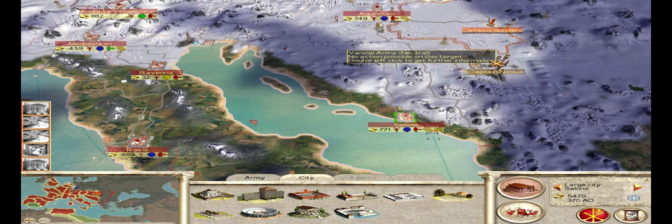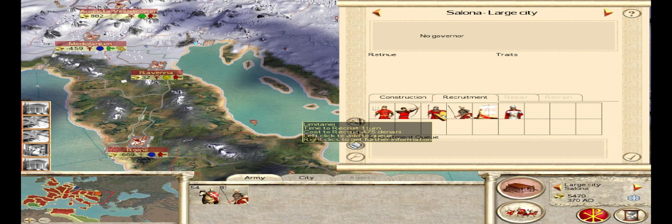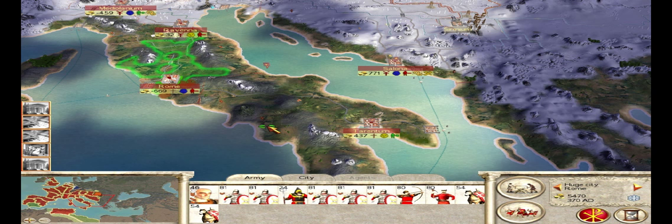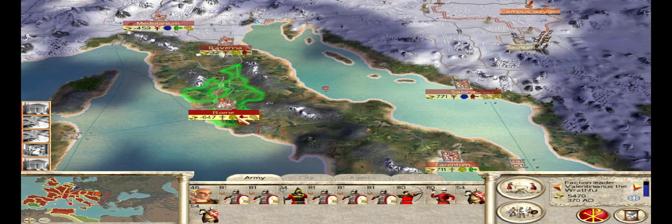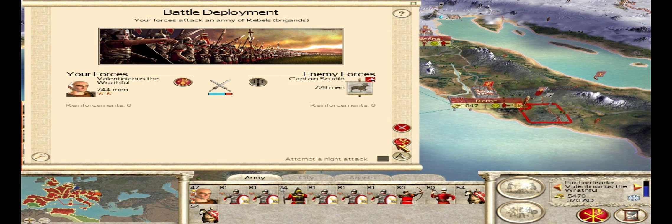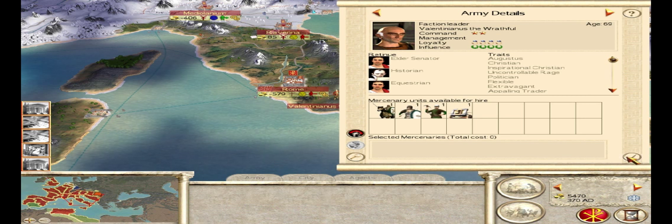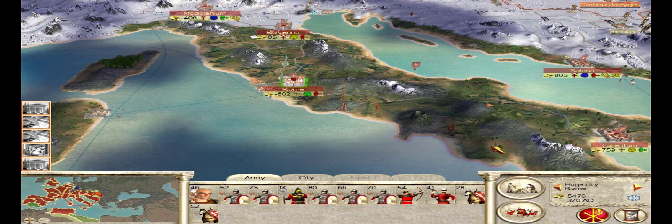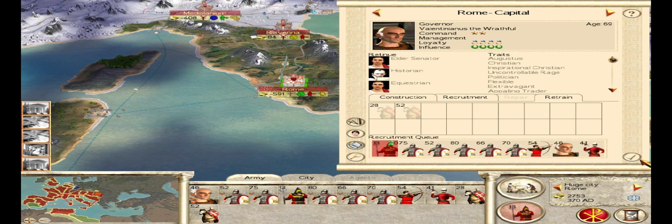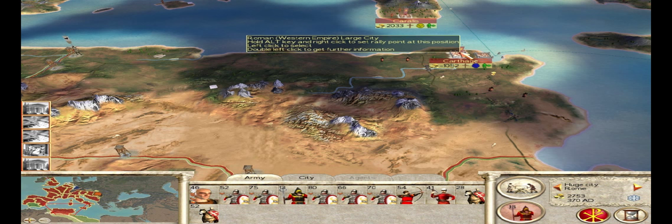Spending any money there might be stupid as there's a gigantic Vandal army on the way, and fighting off that Vandal army would be difficult at best. I'm not sure I'm going to be able to fend off the Vandals. If I move my army from Rome over there I probably could, because the Comitatensi would be strong enough to do the job. I'm going to try and get rid of these rebels in the province here with Rome — just a bunch of stupid peasants. Let's retrain these troops and eventually use this army to retake Salona if the enemies take it. It looks like Carthage is calming down.